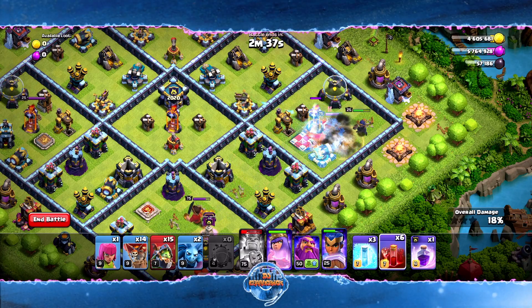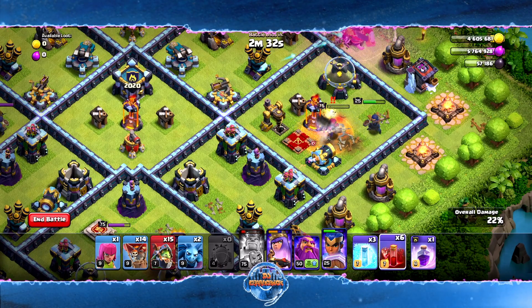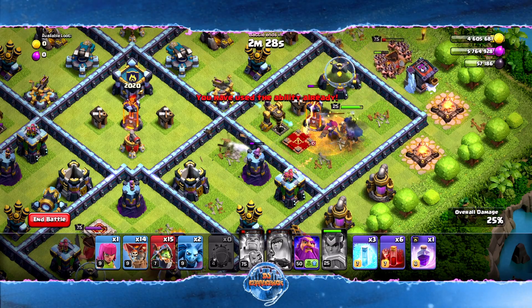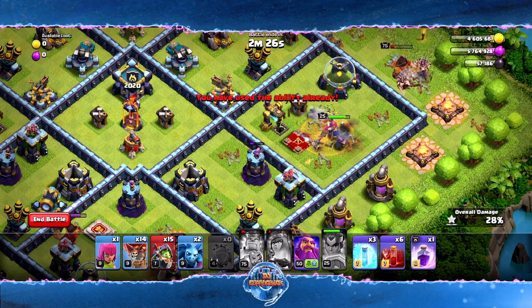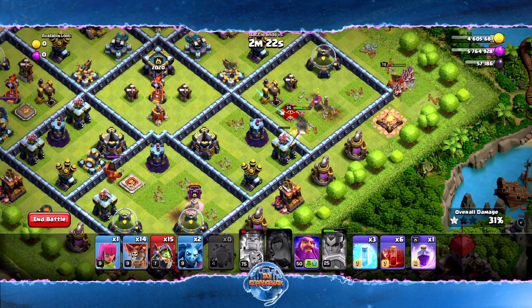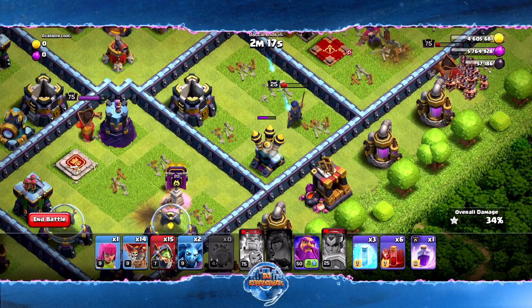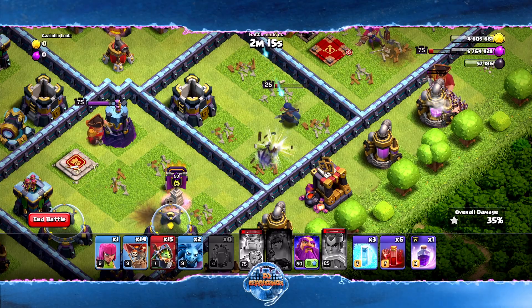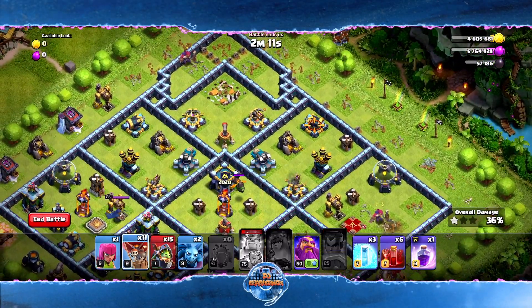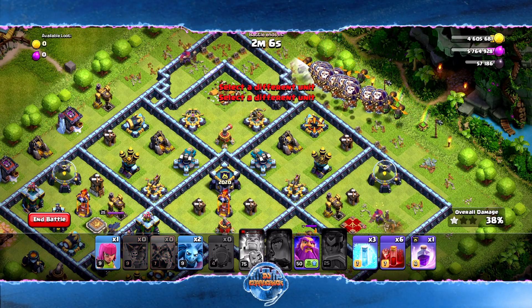We wanted to wait until the Queen got in proximity — that was basically the plan. We need the Queen to go down; she's busy with the Skeletons, which is perfect. We pop her ability. Now we really need the Royal Champion to damage this air defense, maybe even take it out. One strike, two strikes, three strikes — perfect. Now we're going to deploy all of our balloons and all of our dragons.